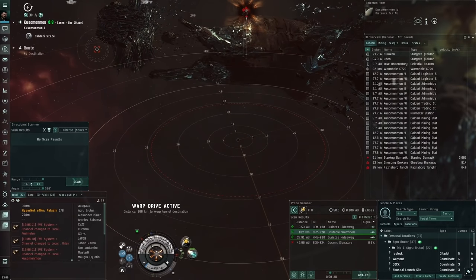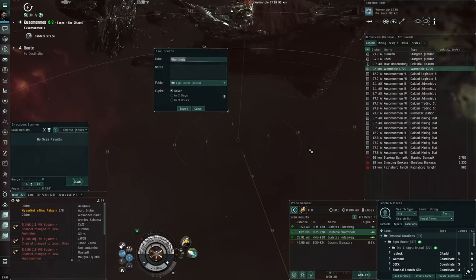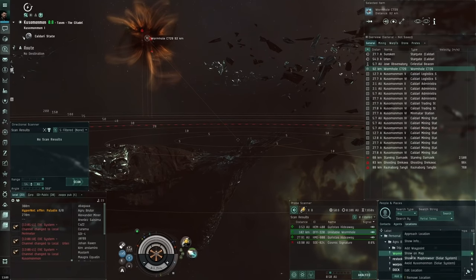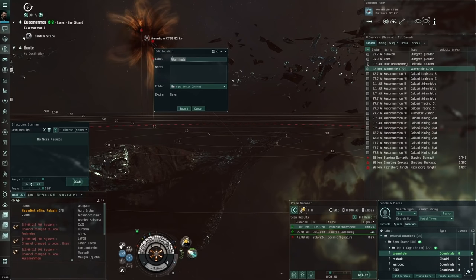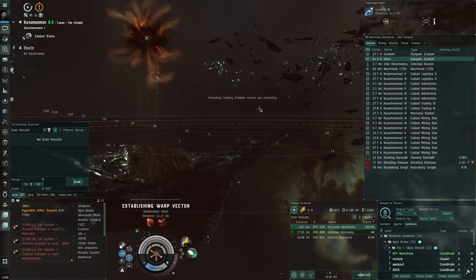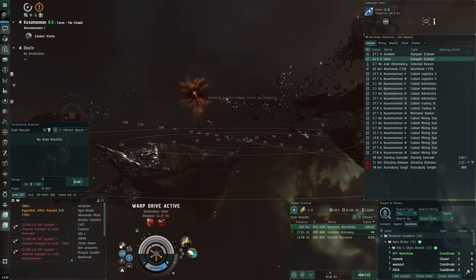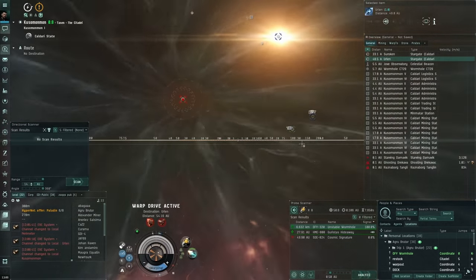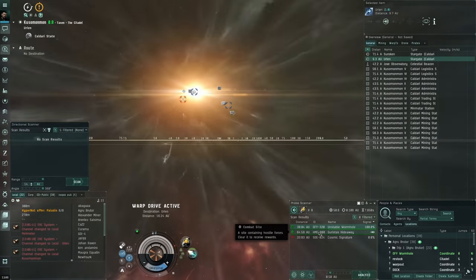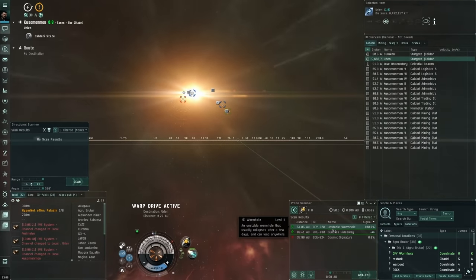We warped to the wormhole and can see a guarding fleet. Mark the wormhole and save it as a bookmark. We'll edit the code name - OFY, the wormhole signature ID. The reason to note OFY is that wormholes have a short lifespan, around 12 to 24 hours, so this helps you identify if the same wormhole is still there when you revisit.